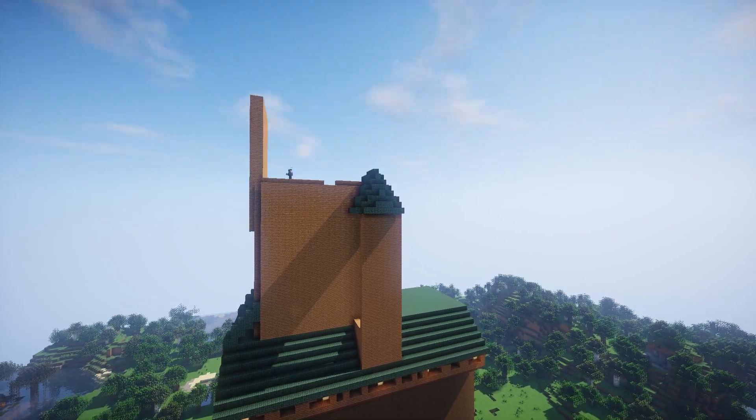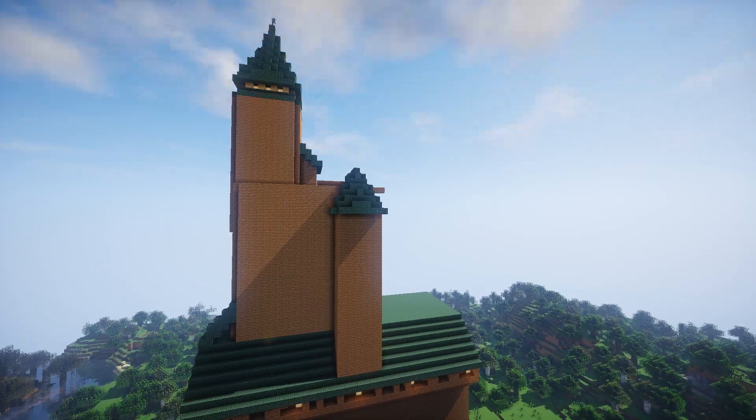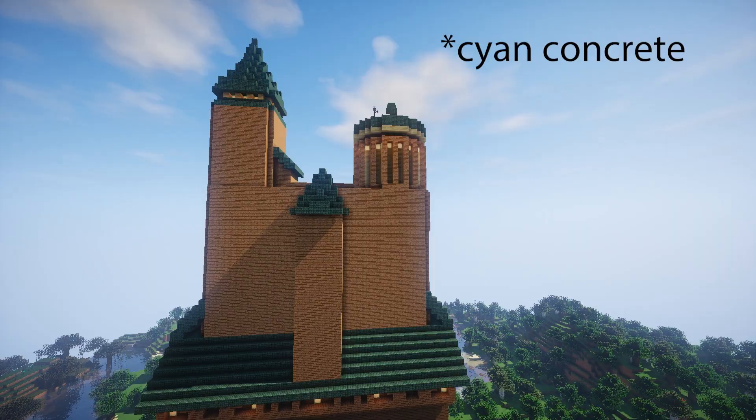The rest of this castle will be using the same detailing style with odd shapes of spruce and birch. Now I'm working in a few towers to top the building off. I use prismarine as a dark roof color but eventually I will change it to cyan terracotta.